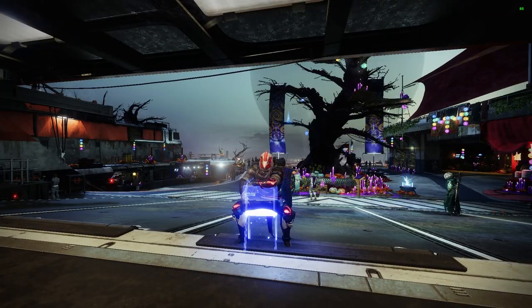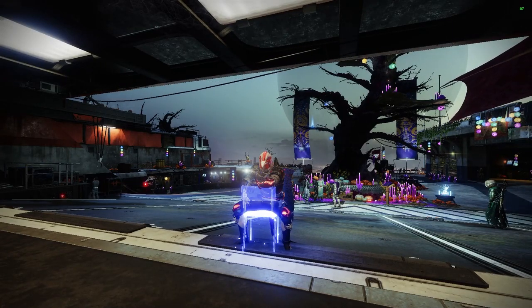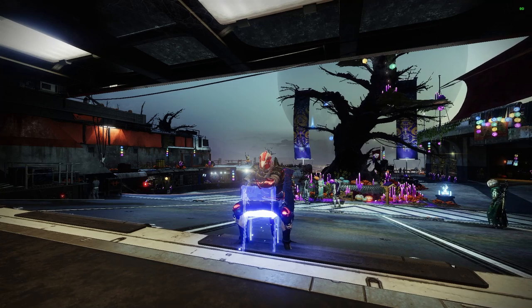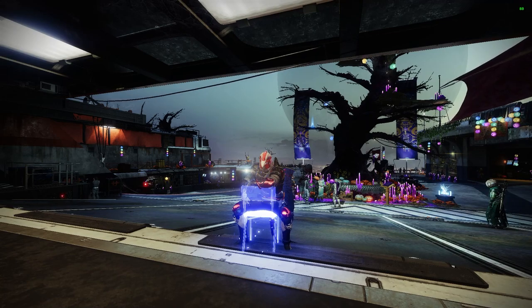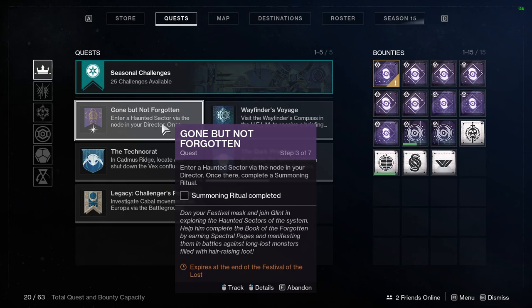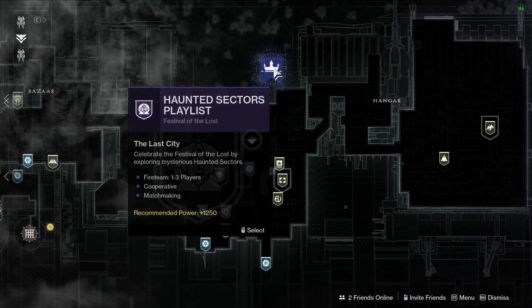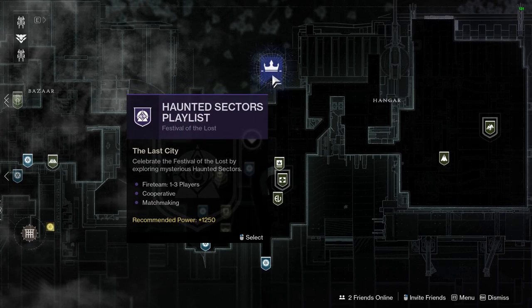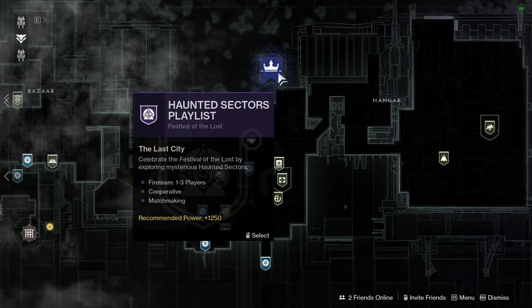A quick note here editing the video: you can complete public events but you can also complete a playlist activity. If you complete a playlist activity you should get your three spectral pages and you can progress your quest that way as well. After you get the three spectral pages and the candy it says enter a haunted sector via the node in your director.